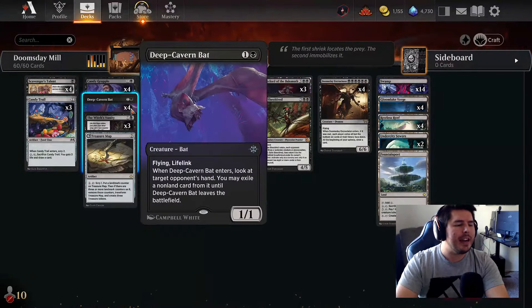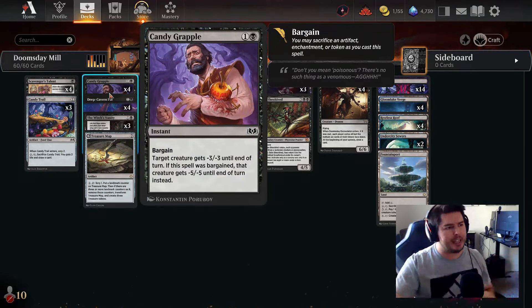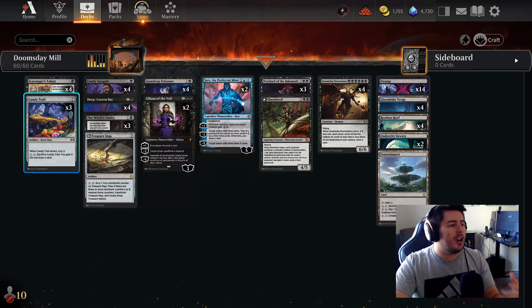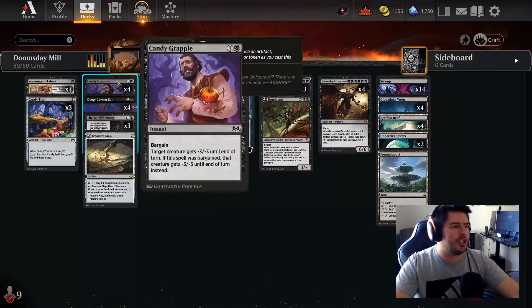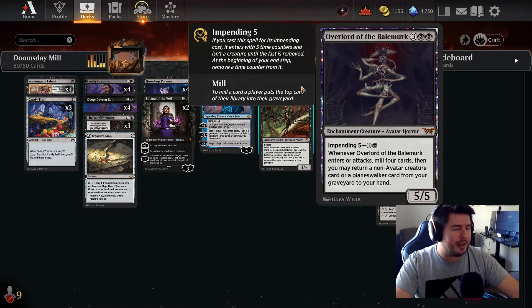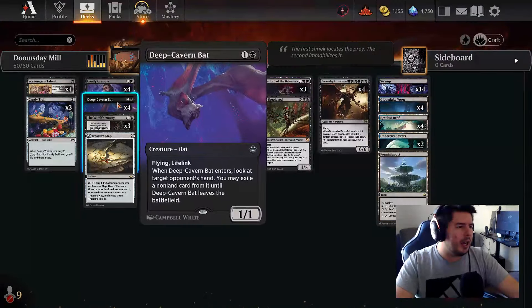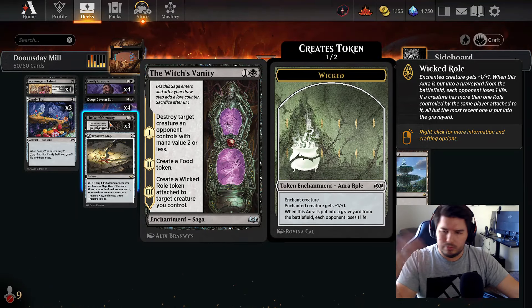We have a bargain and food token removal package. We have Candy Grapple, which has bargain — it can sacrifice a token or artifact/enchantment, so we can mill with Scavenger's Talent. It's decent removal if you're playing enough enchantments. Overlord counts as an enchantment that you can sacrifice if you need to. Food token with Gumdrop Poisoner, and Vanity — which is an enchantment that could be sacrificed and also creates a food token.